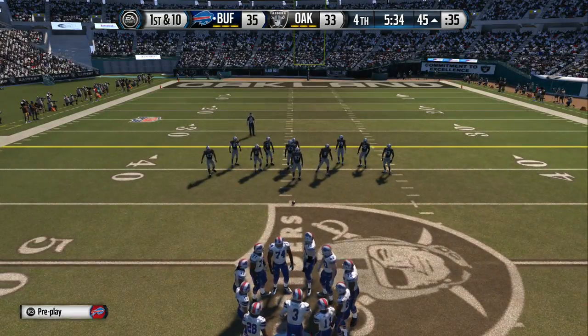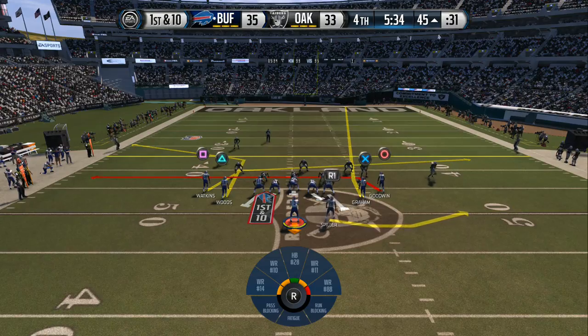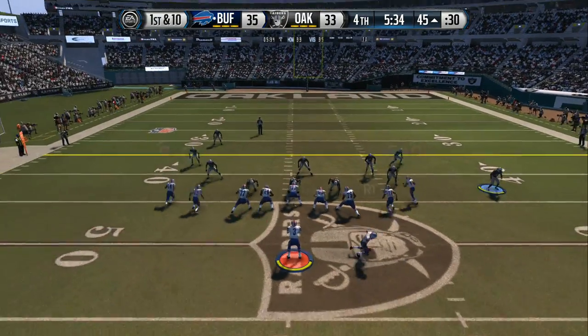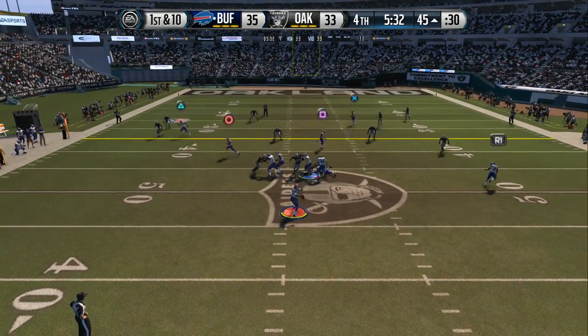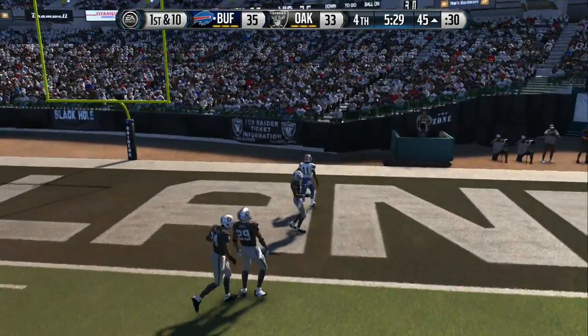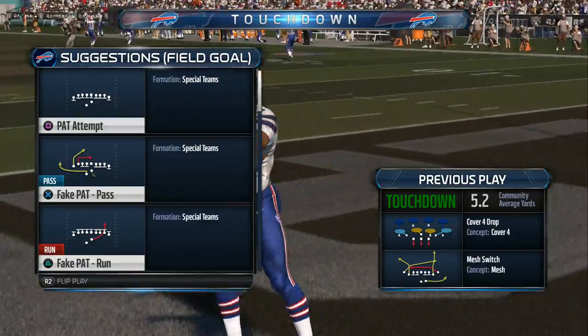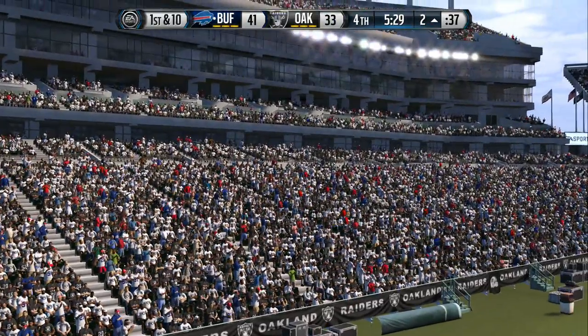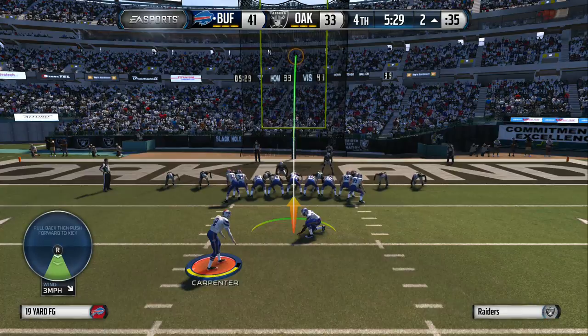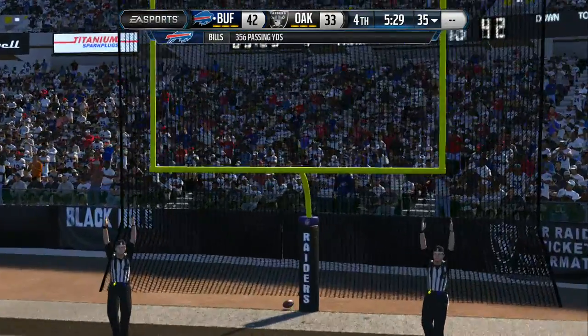The Bills offense heads onto the field. CJ Spiller is in the backfield, first down at the 45. Airing it out — touchdown Bills! Nothing like having a quarterback who can just fire that football into tight spots, and it helps when your receiver has the talent and the courage to go in there and make that tough catch.